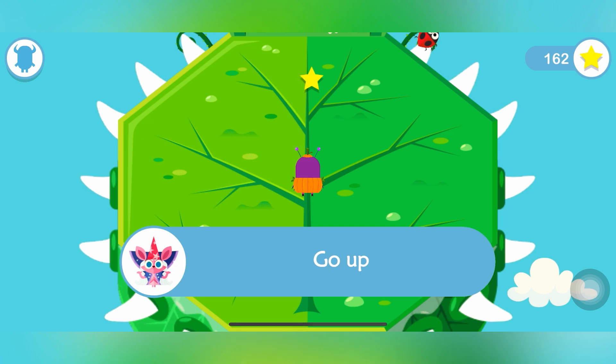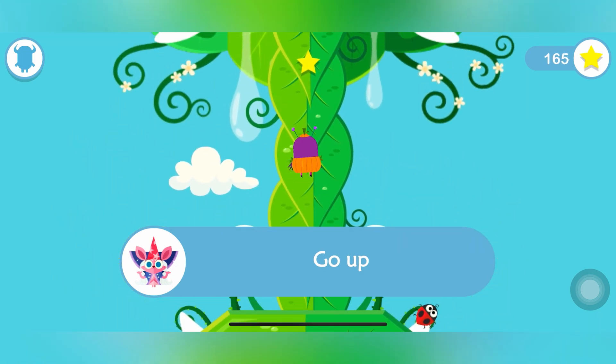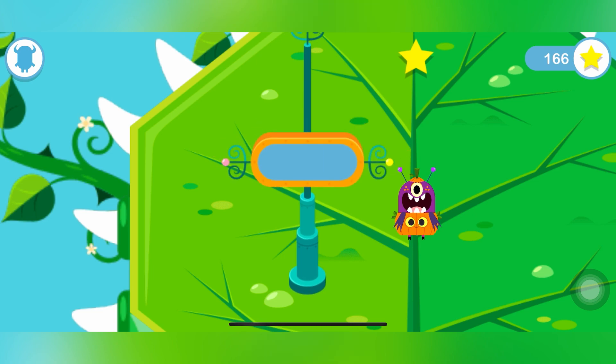It says to go up, so we're going to collect the stars today. The letter we're going to be learning today is E — it can look like this.